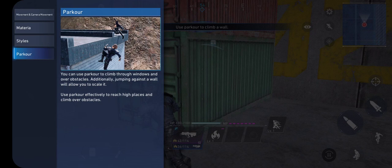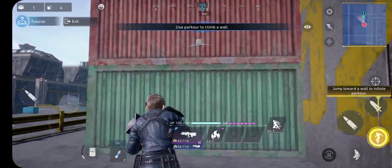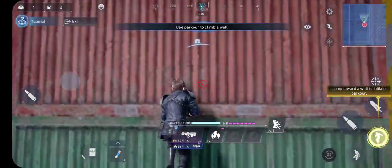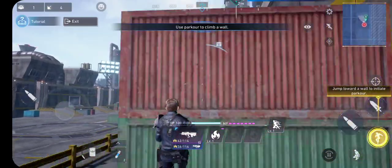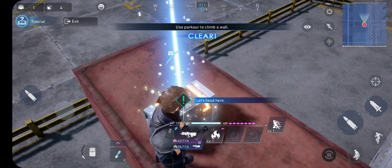Parkour - so we can obviously run up stuff. Let's figure out how to do that. I'm just kind of holding this button in the bottom right-hand corner, which allows me to go up to the top there.